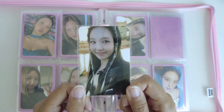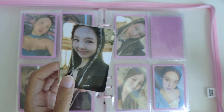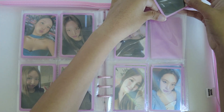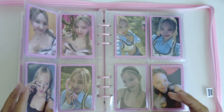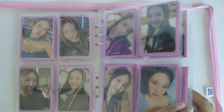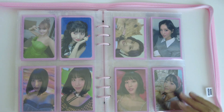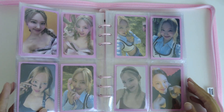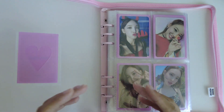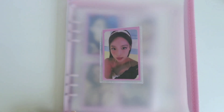The last thing is this Ready to Be card — I'm not sure where this is from, might be JYP Shop. That's all for Nayeon. In this binder, I put Nayeon and Momo. Making this video made me realize I have way too many binders and I need to compile them better so I can have less binders.